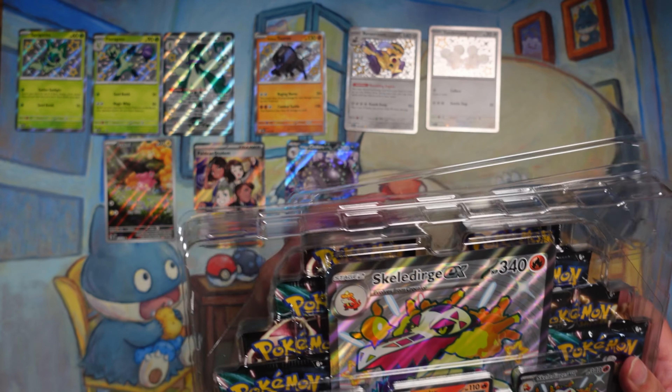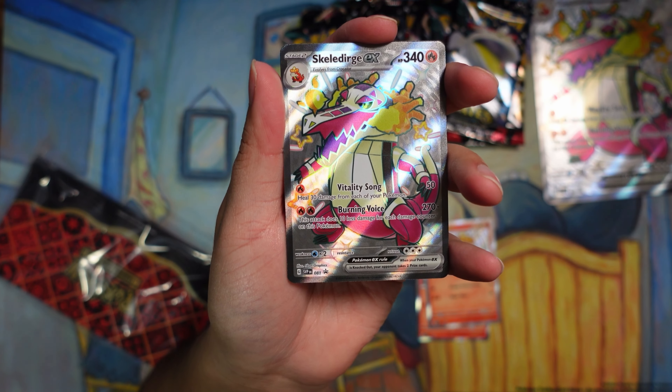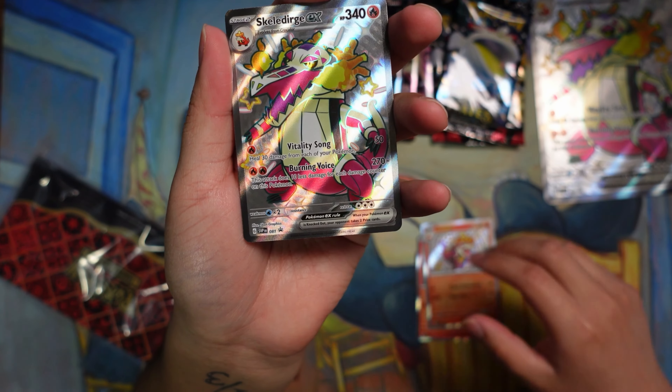Now let's open the Skeledirge box. We got the Fuecoco, Crocalor, and Skeledirge EX, which all look really cool. The shinies in Paldean Fates specifically — I really like them. The gray border that we now get for the shinies is textured, so it really stands out more than the old ones. I like that they changed that. This box is the same structure but in red.